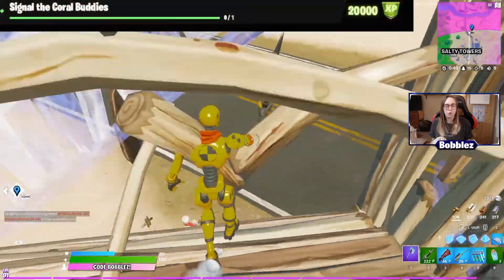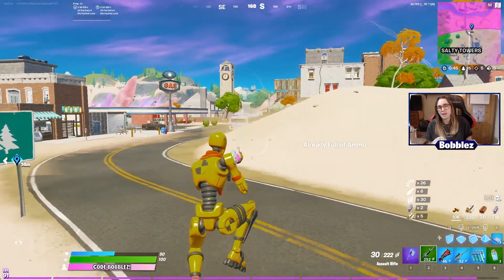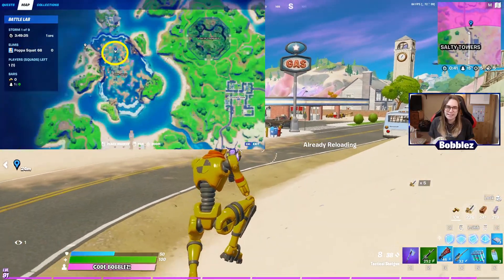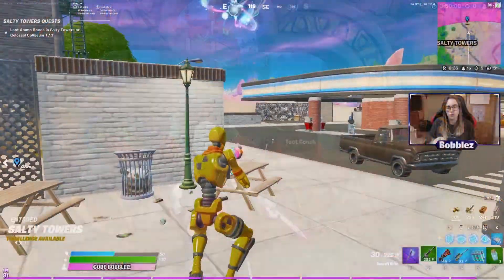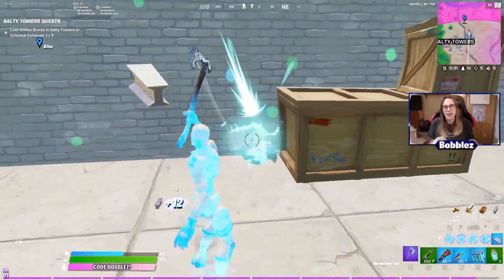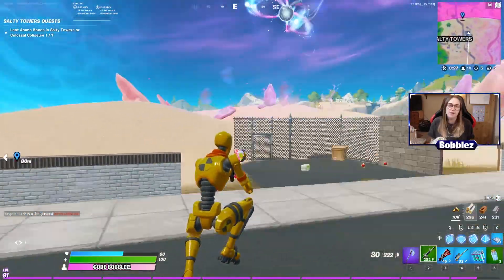Next is to signal the Coral Buddies. The location may change but currently the Coral Buddy is sitting on the edge at Coral Castle, so simply land there and interact with it to complete the challenge. Also, if you press tab and hover over the challenge it should give you a rough area on the mini-map to help you find it.